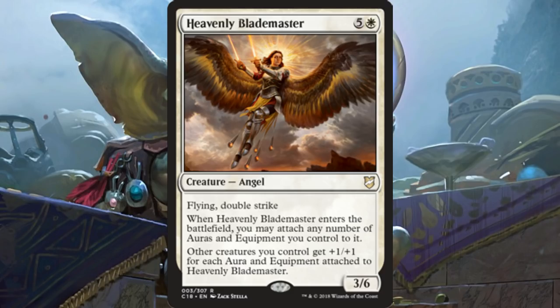Today they're going to be previewing all manner of stuff for this deck, so we're going to see even more auras and equipments that go on this thing, probably to great effect. Not to mention this card could easily slot into any base-white equipments deck that already exists, or maybe a green-white enchantress deck — this card would go really well in those. There's already a bunch of decks in Commander that probably want this card at their top end as a finisher, so even outside of the deck it comes in, this might see some play.